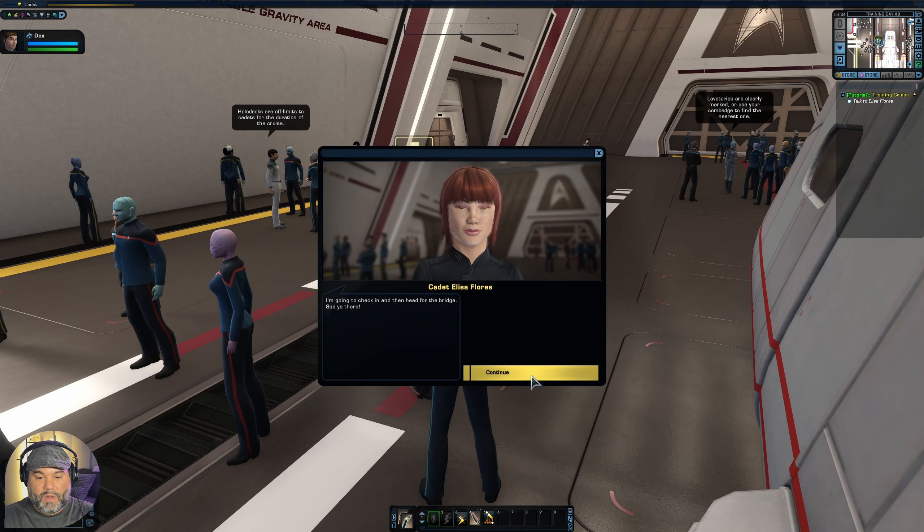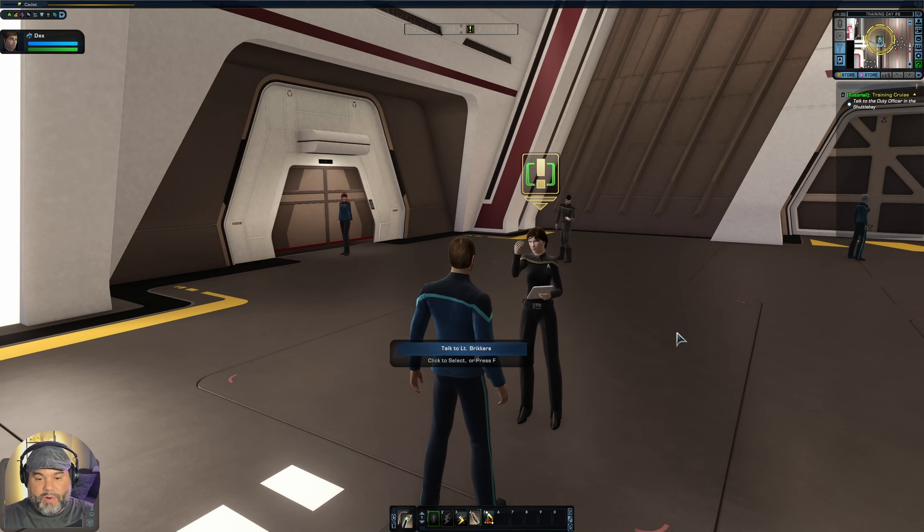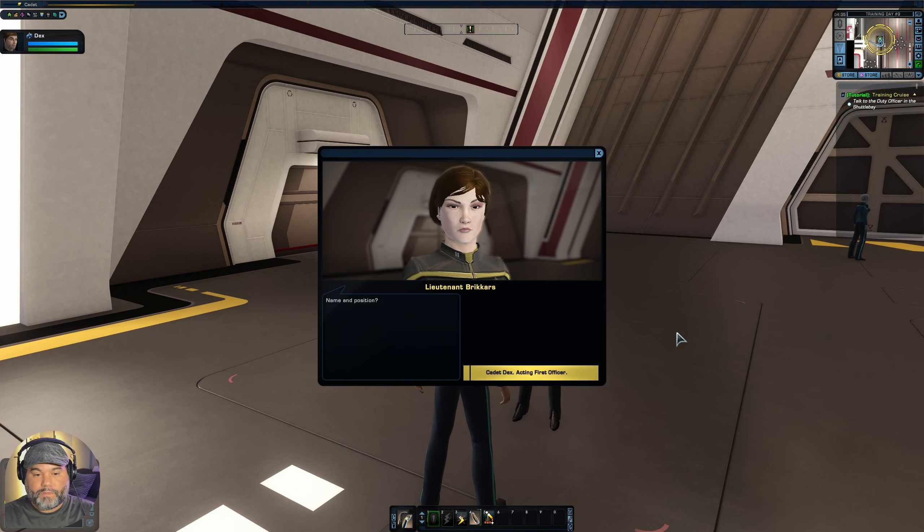By the way, what's our ship called? I forgot from last time — it's the Balboa. So we're on the USS Balboa. This is a Miranda class ship. This is the shuttle bay here, and if you remember last time we had a really nice cutscene as we got to the ship, so now here we are in the shuttle bay.